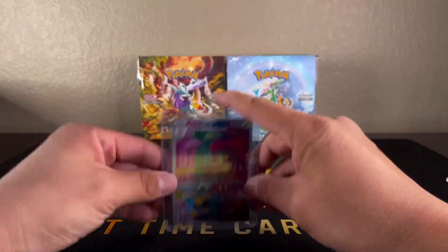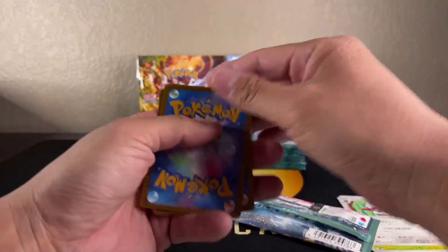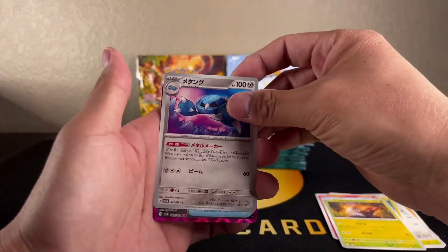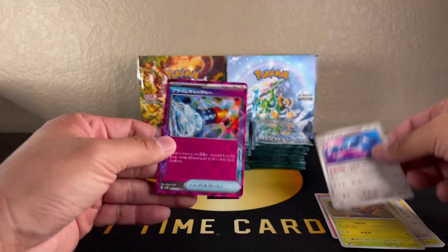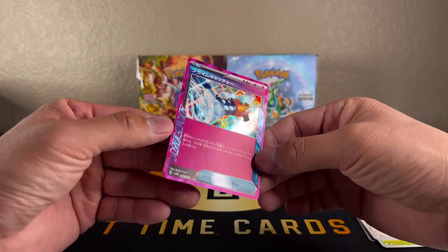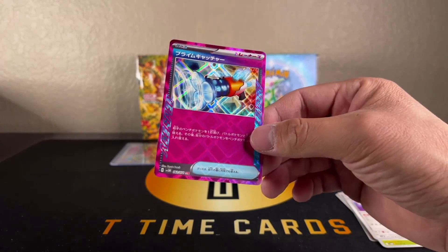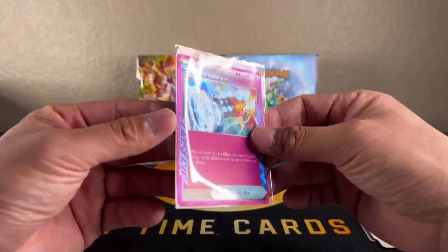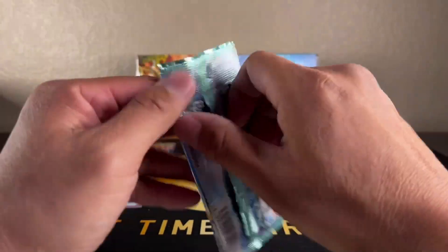The full art Gengar looks really really cool. I'd almost rather get that - I mean, I wouldn't complain about getting the trainer with the Gengar in it. Oh wow, what is this? Ace Spec? It's pink. I don't think that's going to be one of our like big hits, but Ace Spec - wow, that card looks crazy. I have no idea what this does, but that's a pretty cool looking card. That looks wild.